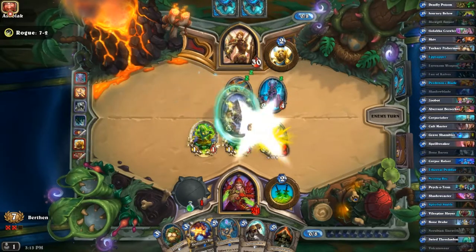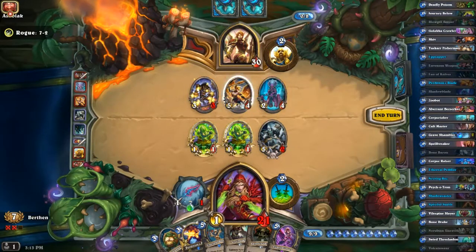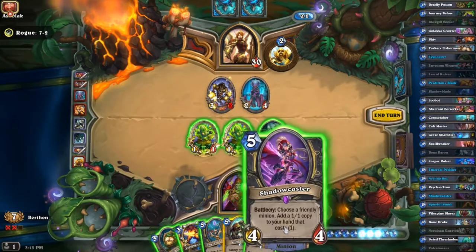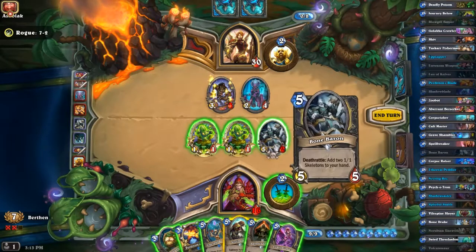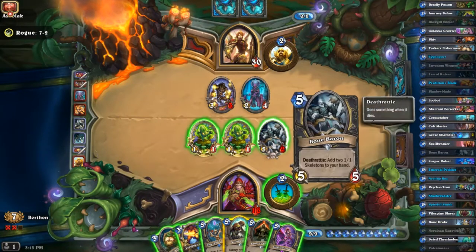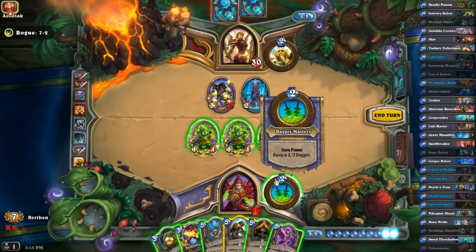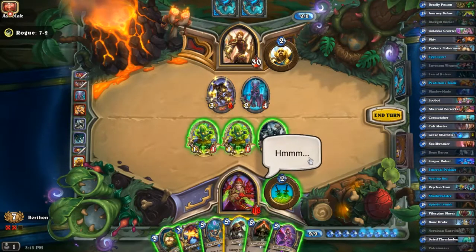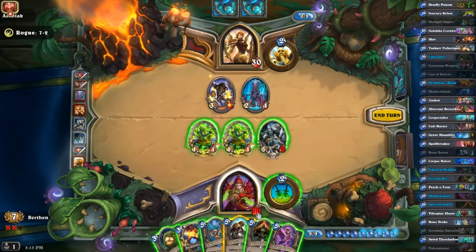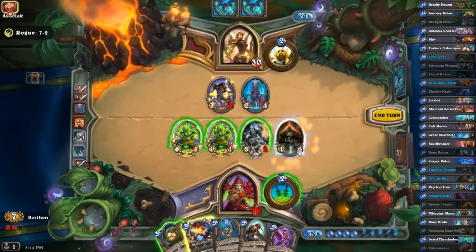That's a minion worth using — that's why I waited. Now we can get the death rattle out of here. I'd actually prefer a copy of this because then I don't have to summon the two-ones. I'm not going to use that. I will probably use Spiteful because Spiteful can trigger my thing here. I don't need the taunt yet, so I'm going to play this.